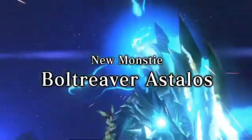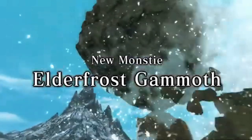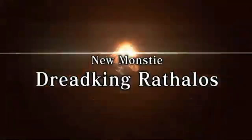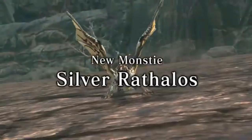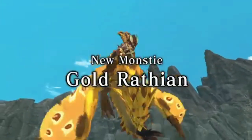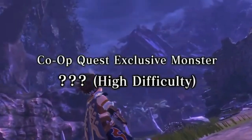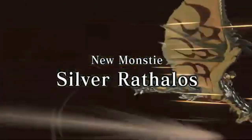Also in title update 2, they have Hellblade Glavenus and Bolt Reaver Astalos — good to have these Deviants back. In early September, title update 3 releases more Deviant monsters such as Soulseer Mizutsune, Elderfrost Gammoth, and Orochi Kirin. In late September, title update 4 will have another Kulve Taroth co-op quest with high difficulty, plus more Deviants such as Dread King Rathalos and Molten Tigrex. In October, title update 5 will release Silver Rathalos, Gold Rathian, and another high-challenge co-op quest with a secret monster — that silhouette looks like Valstrax to me, but we'll have to wait and see. With this defeated secret monster, you'll gather materials to make powerful equipment.